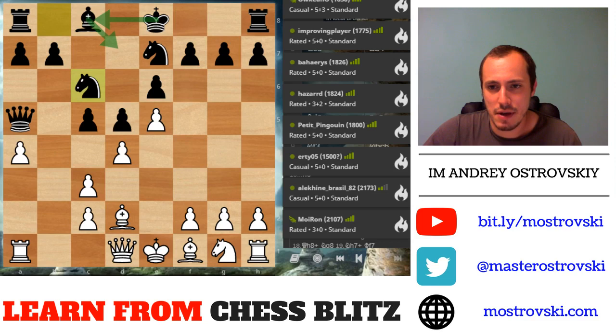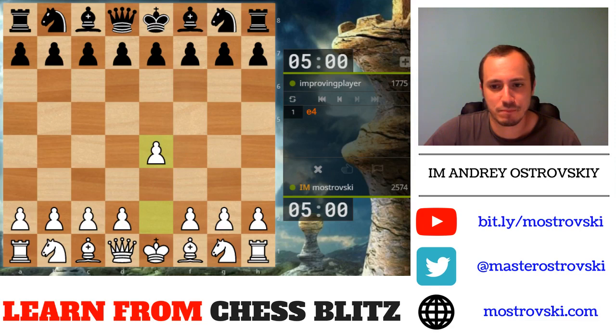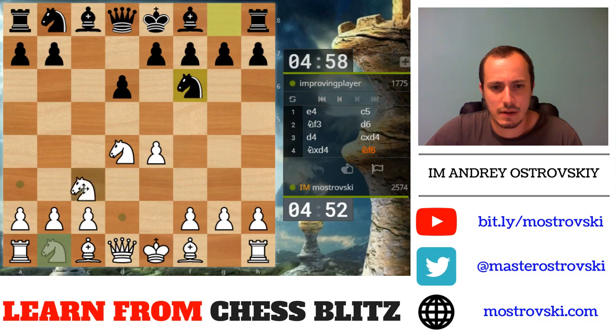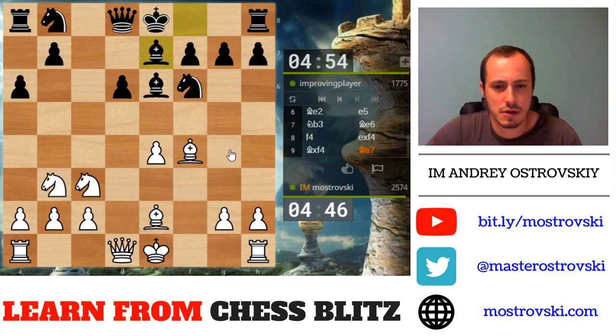Let's go further — who's here? 'Improving player,' very inspiring name. Let's play. First Sicilian today. Let's play bishop e2 and bishop e6. Okay, f4 — this kind of aggressive approach against the bishop e6 move.